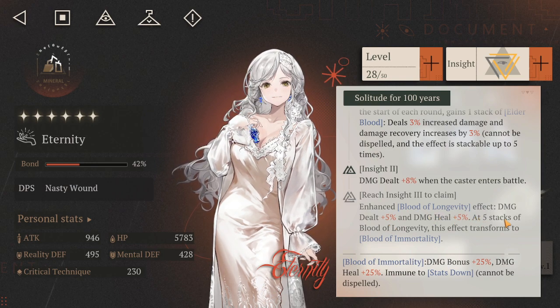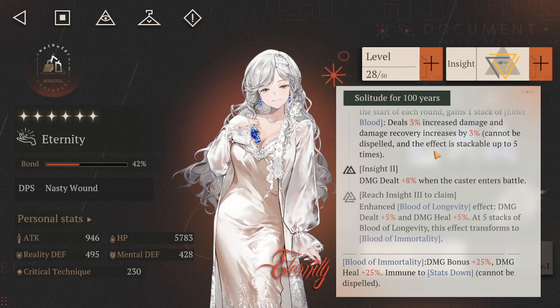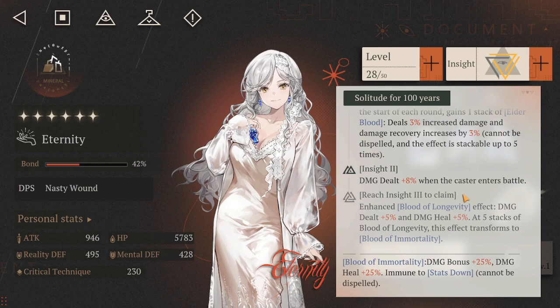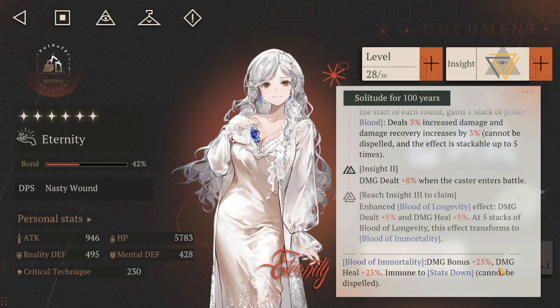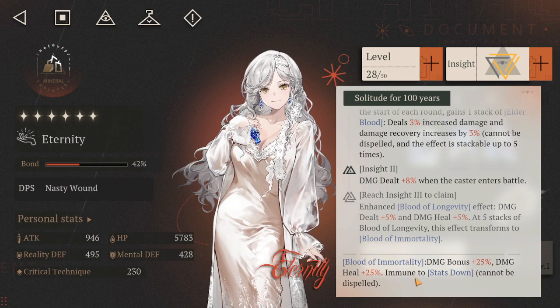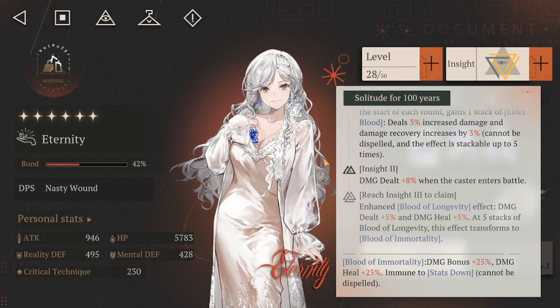At five stacks of Longevity, the effect transforms into Blood of Immortality, which gives 25% increased damage dealt and 25% damage healing. She also becomes immune to stats-down effects and cannot be dispelled.